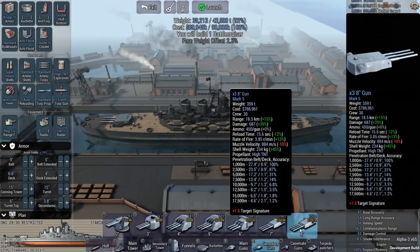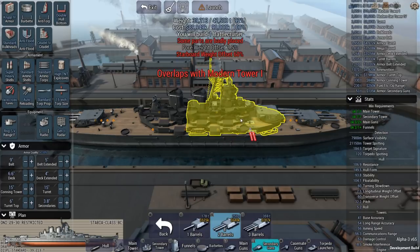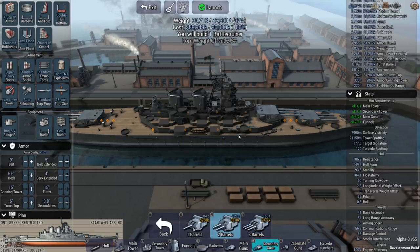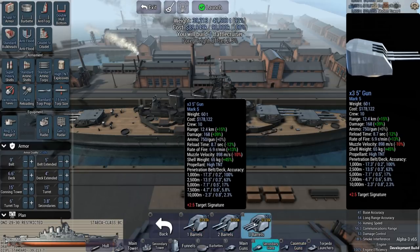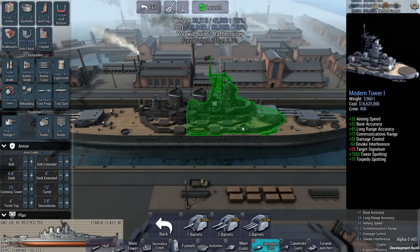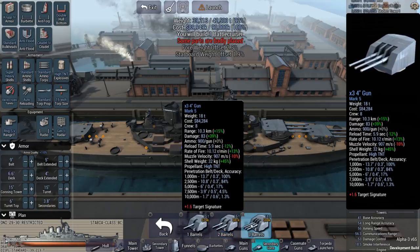With the new update, secondaries are supposed to be better now. At 10,000 meters, two-barrel or one-barrel are pretty even, but three-barrel isn't as good. It's not letting me place eight-inch or six-inch guns anywhere — are these considered casemate guns? Let's try five-inch. It's really interesting that the towers have all these spots for secondary guns but won't let me place secondaries unless it only allows four-inch.